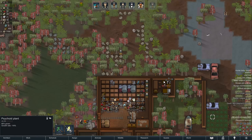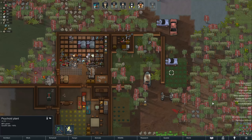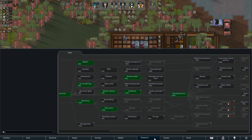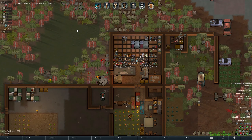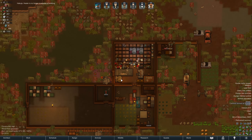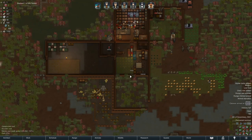We almost have some wealth from the psychoid plant, so that'll be nice when it's done. We didn't have a research project because we were waiting for that to be finished. Now moisture pumps are in the cards — let's go ahead and try to knock that out so we can be way better positioned to build a more effective base. The moisture is just killing us.